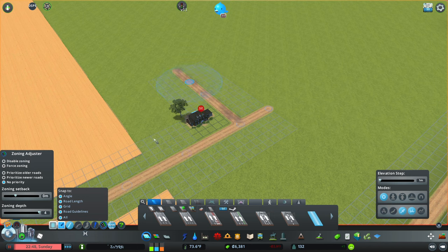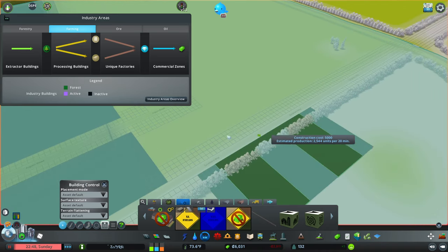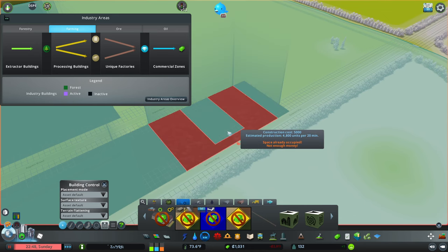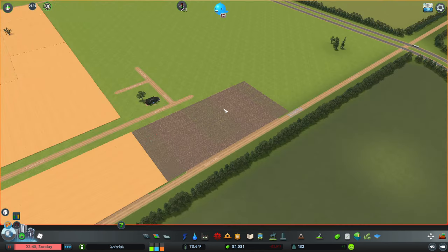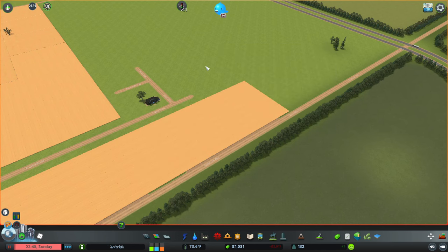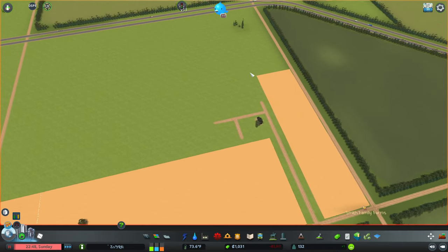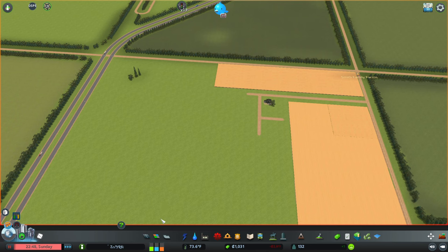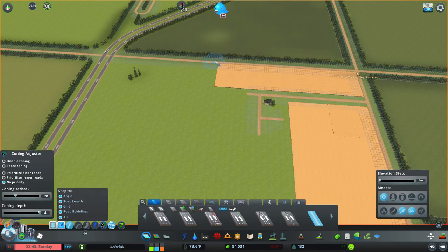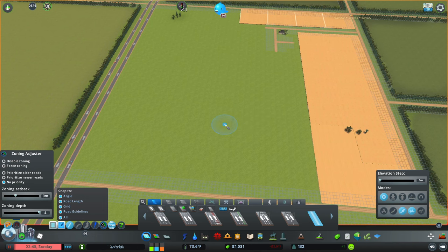Let's get a little road off back here, throw another road, extend that out just a hair. We want to throw another field in here — if I could have more options that'd be nice. We're going to be mostly doing wheat. We're going to throw another road across right here and — we are out of money. Oh boy.